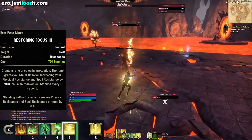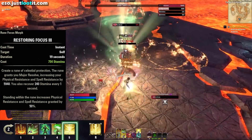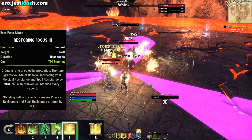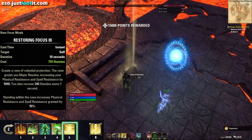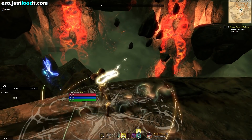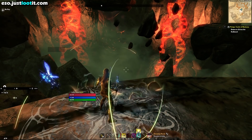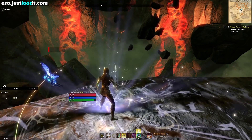The fifth ability on the back bar is Restoring Focus. This creates a rune of Celestial Protection that grants you Major Resolve, increasing your Physical Resistance and Spell Resistance by almost 6,000. You also recover 240 Stamina every second. Standing within the rune increases your Physical and Spell Resistance granted by 50%. This ability is what allows you to basically turn off your brain and jab things to death. As long as this is on the floor and you're standing in it, you take so much less damage. Slot it alongside Ring of Preservation and both are healing you over time, reducing damage, and increasing stamina recovery — making you an absolute tank.